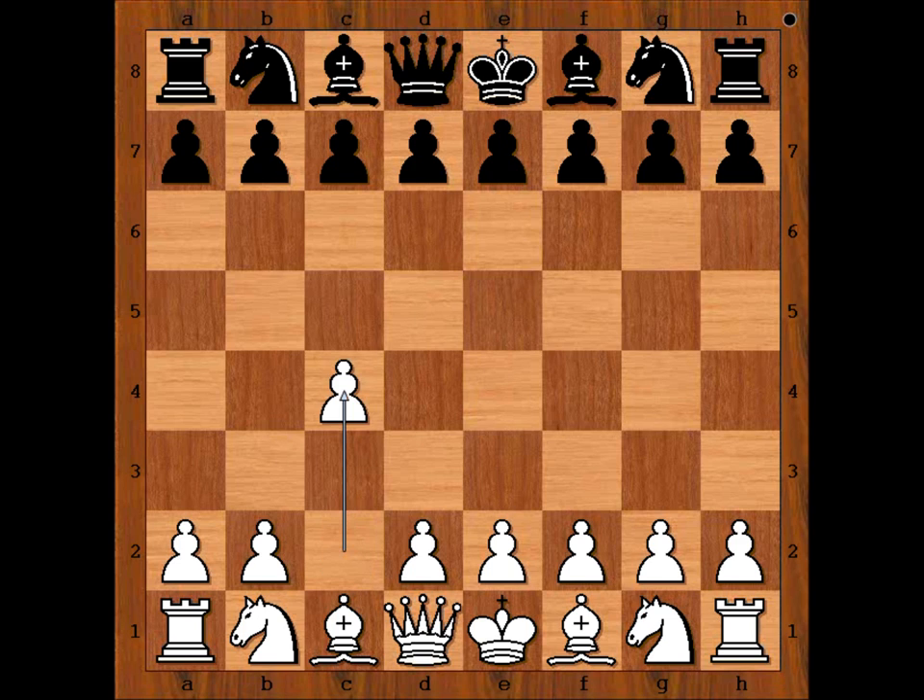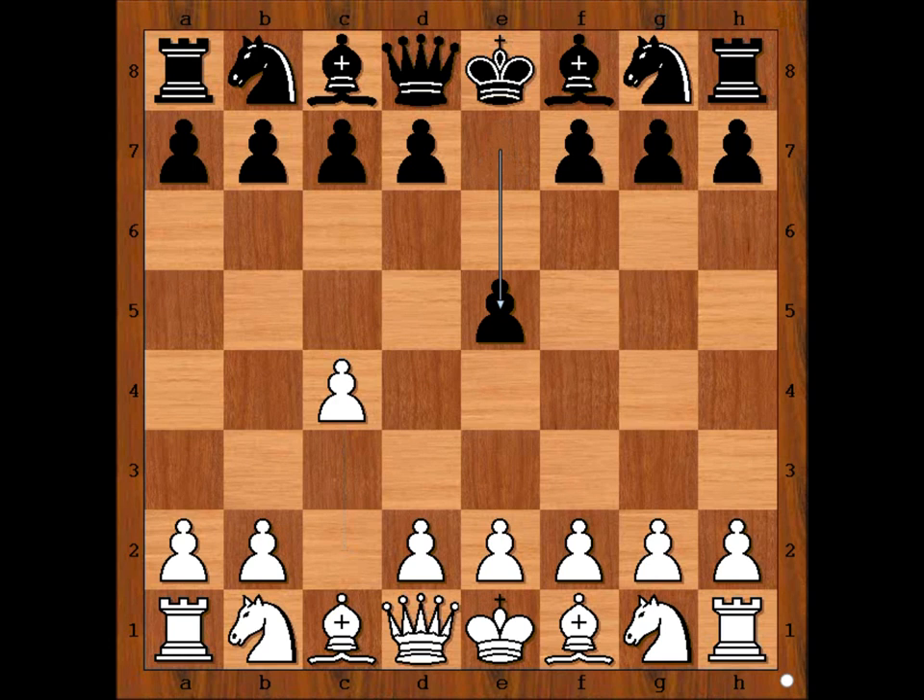Botvinnik played C4, Levenfisch played E5. So we have the English Opening. This looks like the Sicilian reversed, doesn't it?